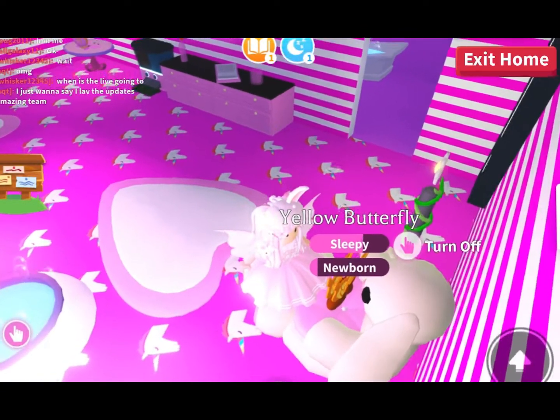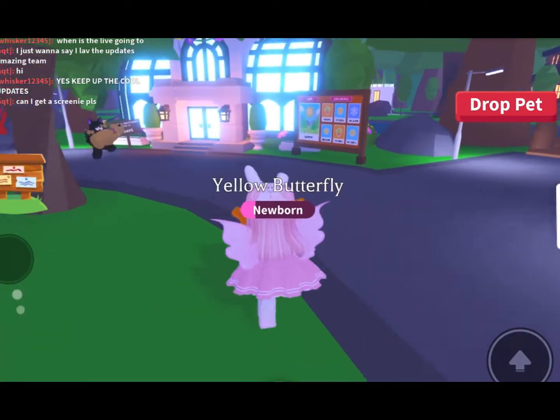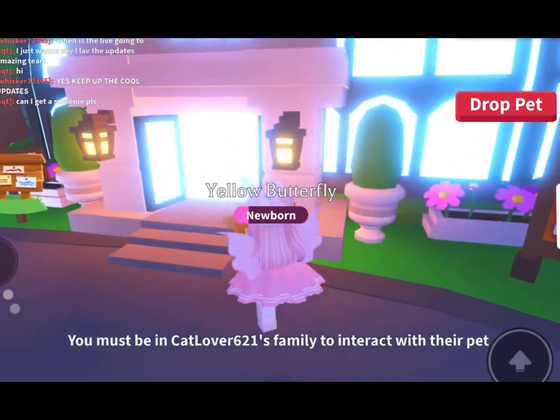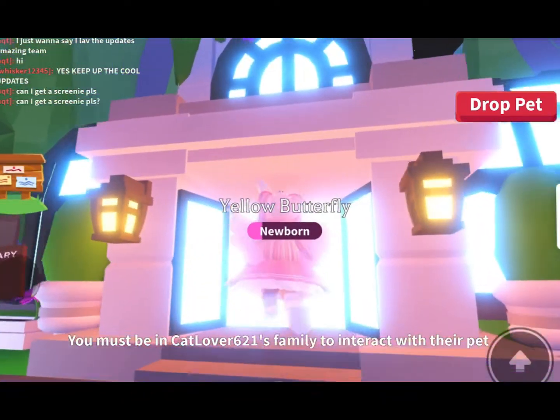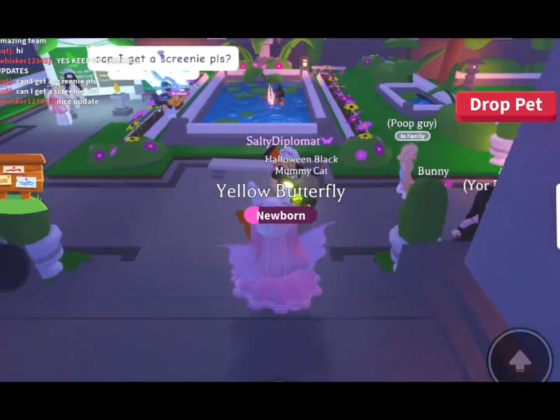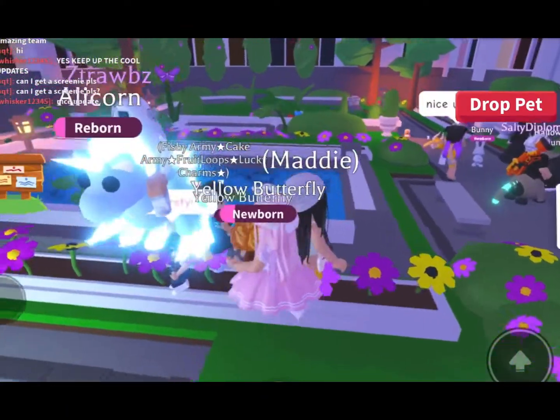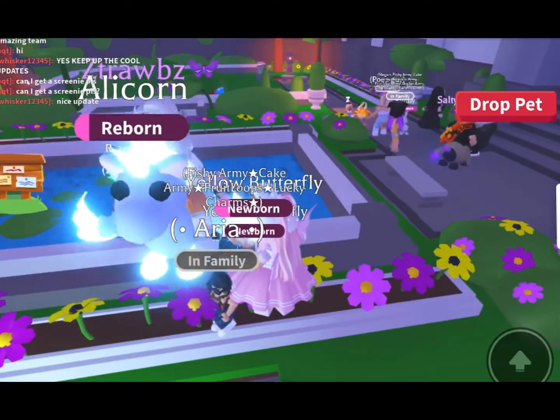I'm on my way to the Butterfly Sanctuary and it's very pretty on the outside as you can see. Now we're heading inside — this is really, really nice, it's super pretty. Oh my god, is that an Adopt Me admin?